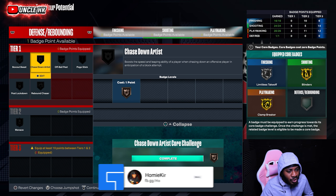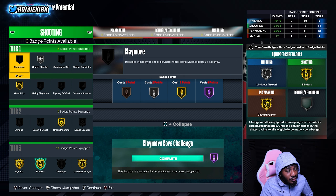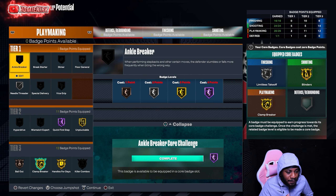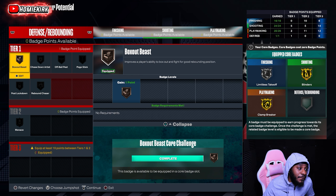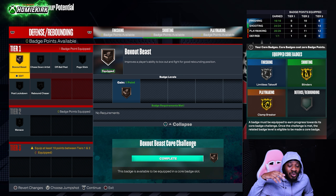For defense, really all you need is box out beast to box out. That's the finishing, shooting, playmaking, and defensive badge breakdown. Make sure you like the video and leave a comment if you want more current gen content — I got you. Appreciate it, love you — it's your boy, everybody's favorite on YouTube.